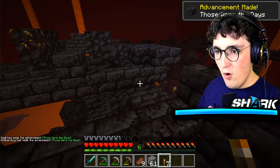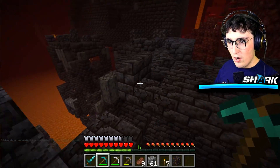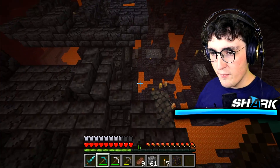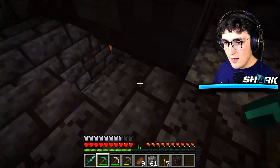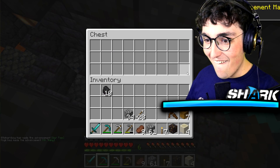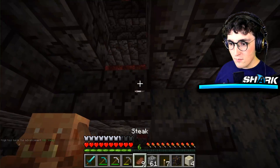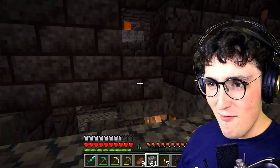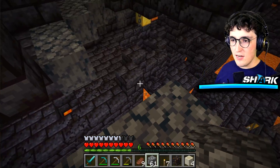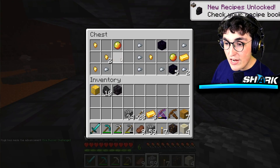Look at all these gold blocks! I traded a Piglin real quick — I got a bone block and a crossbow with 28 arrows. Watch out for Piglins though because they get aggro. I'm just gonna mind my own business and leave them alone. I see a gold block, and I got loads of leather for bookshelves!